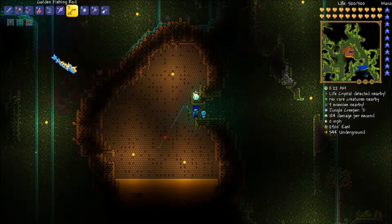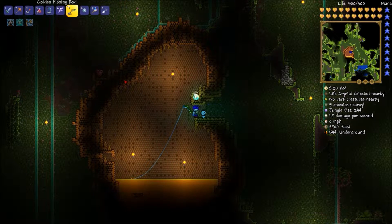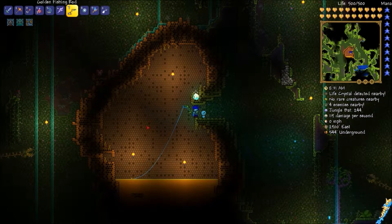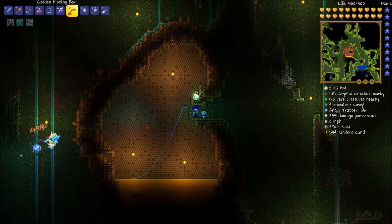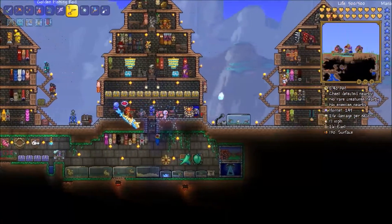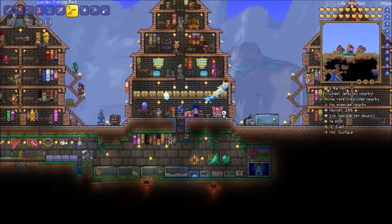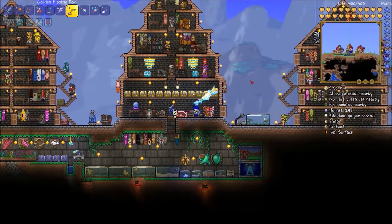Welcome back to Terraria! I got a new fishing rod from doing quests from the Angler — it's the best fishing rod you can get. I'm trying to get a fish right now. That was easy — that's the first time I fished in there. I've got a fish ron trophy, a Moon Lord trophy, a bunny trophy, and a compass trophy from the Angler as well.